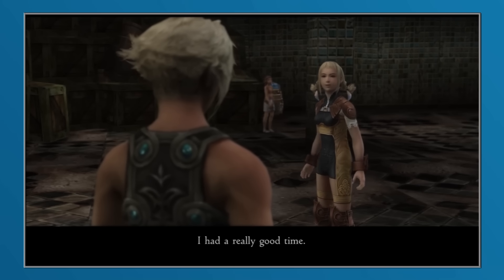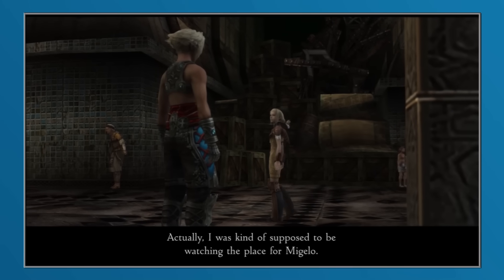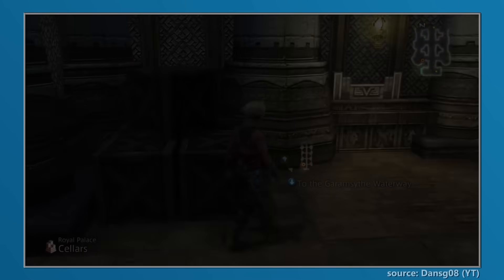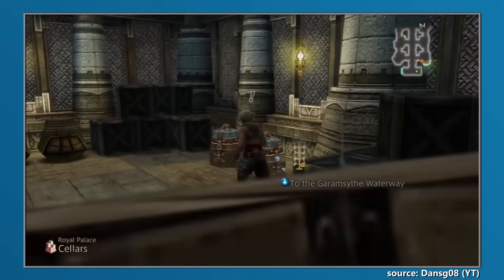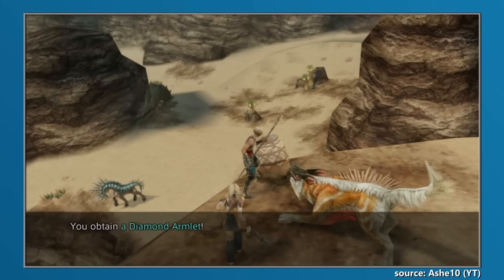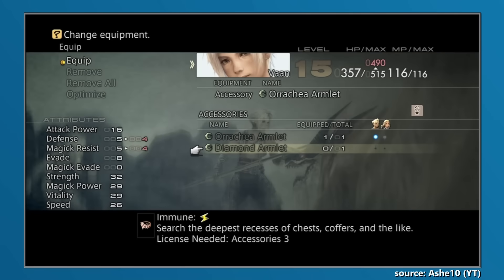The problem was that while the Zodiac Spear was indeed inside the chest, a number of small things could cause it to not be there, and these were basically unknown to the player. There were four specific chests located throughout the rest of the world that absolutely could not be opened at any time — located in Rabanastre and its royal palace, the Nalbina Dungeons, and the Phon Coast. If any of these were opened by the player, the Zodiac Spear would no longer be available in the Necrohol. To make matters worse, the spear would also not appear if the player had any Diamond Armlets equipped — an extremely easy oversight.